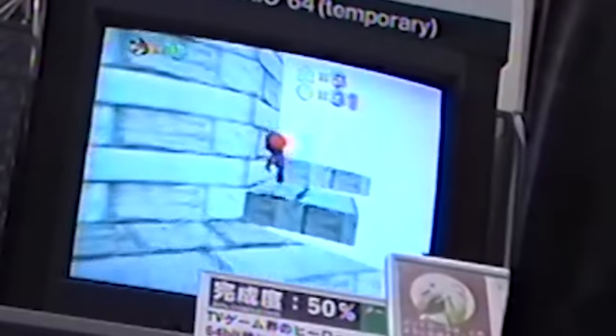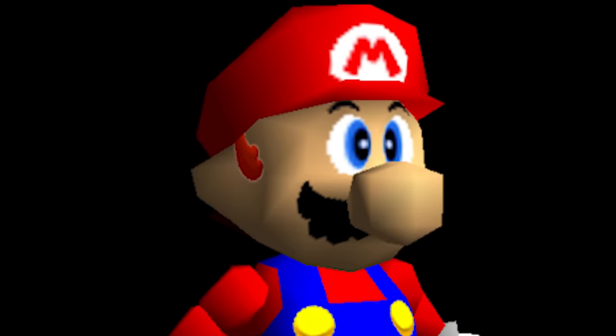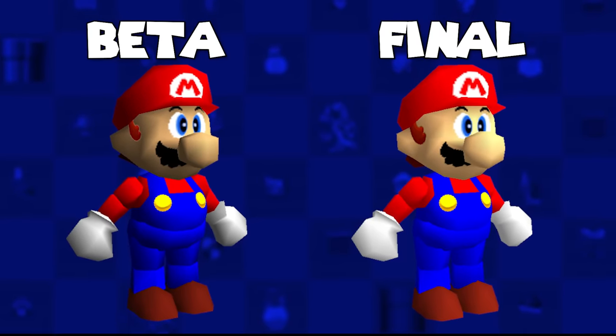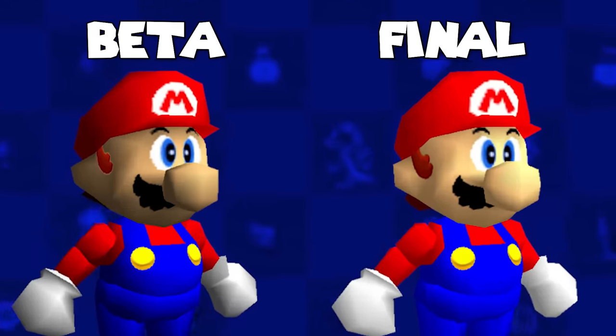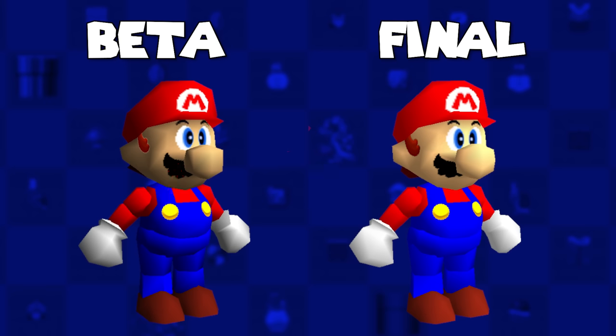To start it off, we'll explore the beta models of the game's characters, which of course starts with Mario. On first inspection, the beta model of Mario may not look any different, but if you look closely, you'll notice that it is made of less polygons, and the model is of a darker shade.